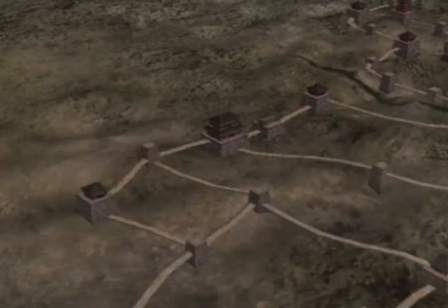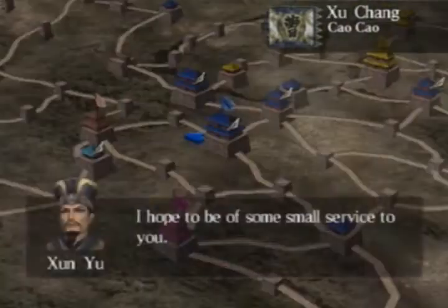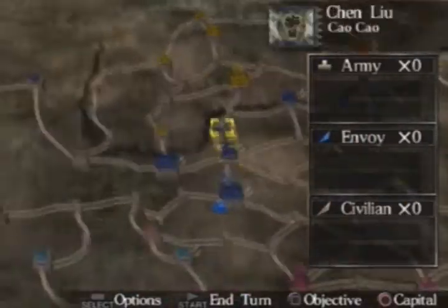What I'm gonna do is actually help Liu Bei. So Zhao Yun — you get him right off the bat, which is amazing. And you also have quite a few provinces as well, so that's always really nice.